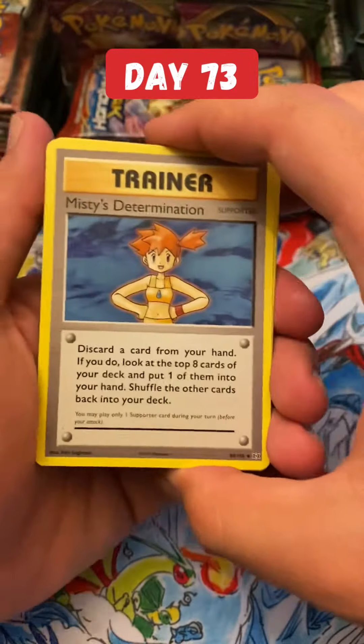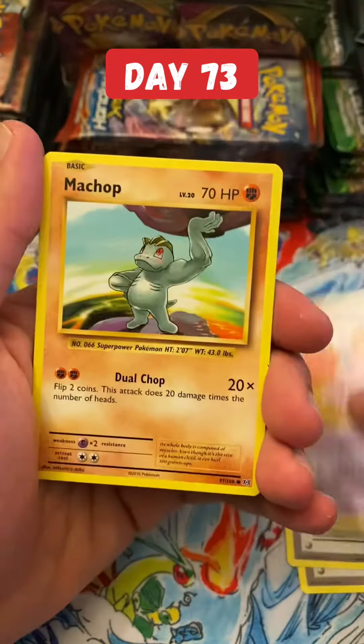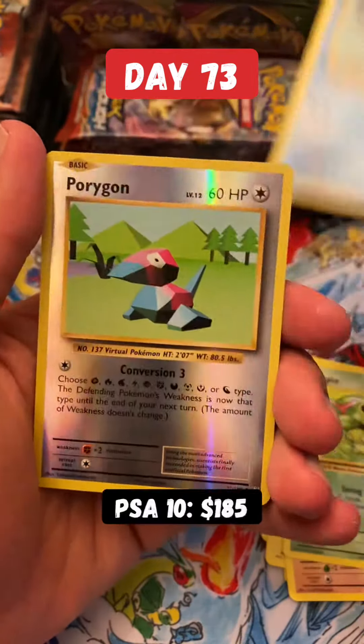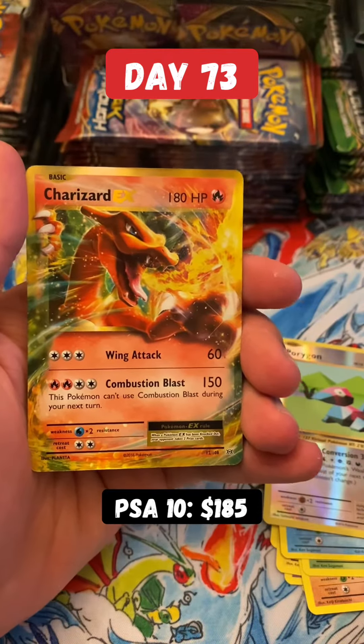Misty's Determination, Revive. We'll find out now. Watch out — Voltorb, Diglett, Caterpillar, Reverse Porygon, and another Charizard EX I just pulled!